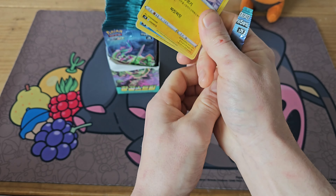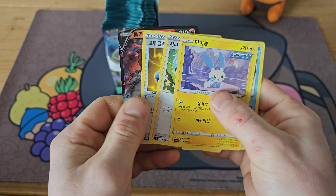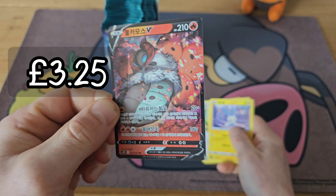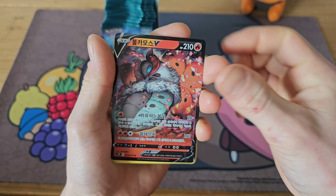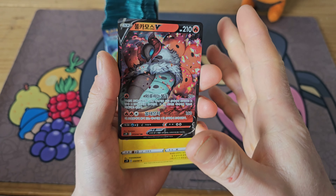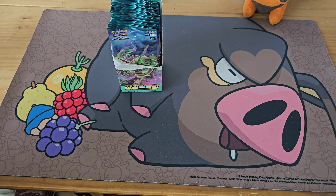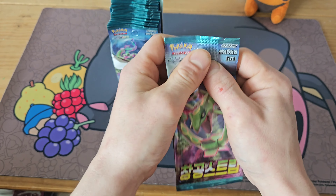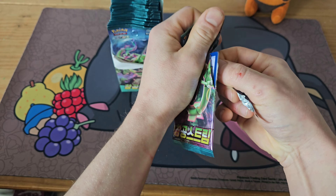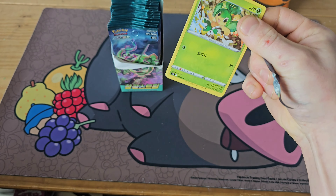I was really excited to open this set — I just think it's a cool alternative if you can't afford Evolving Skies. I know a lot of people can't afford £9 a pack. We do actually have a pull in this pack — a Volcarona V, a very nice card. These cards do tend to look a bit more glossy, but as I said, these are 100% real cards.